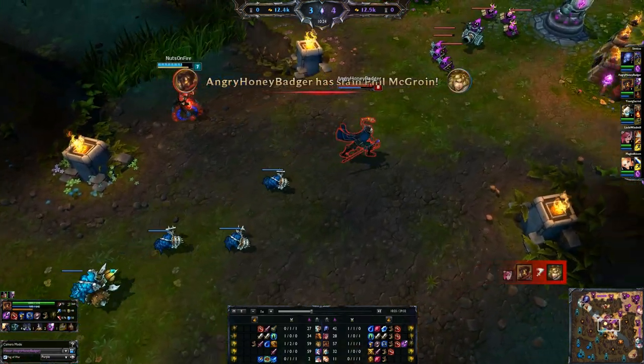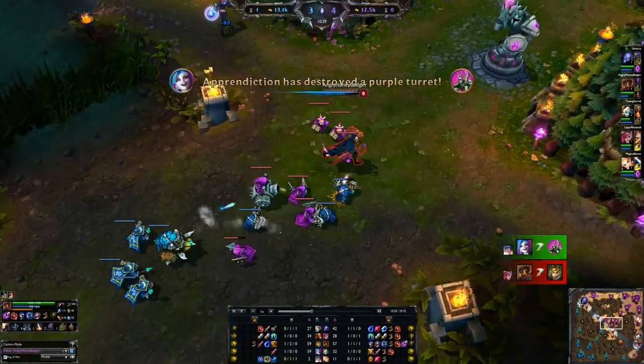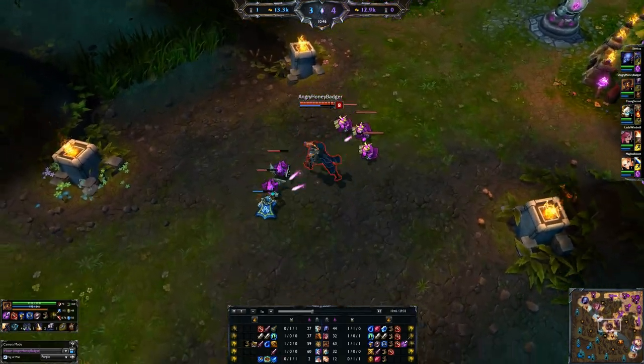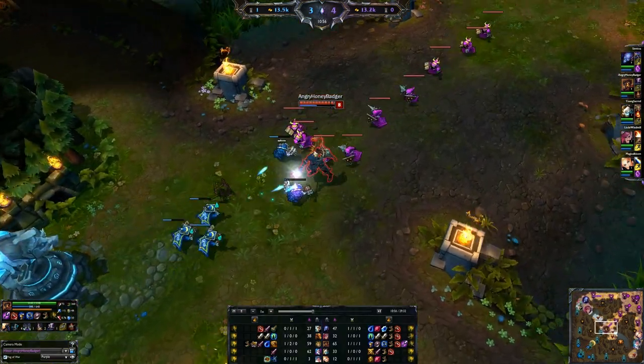We're going to do a little flash, ignite, Chaos Storm, kill off the Ezreal. Back quick — that Siphon Power, when you augment it, you gain 30% movement speed when you use it for 2.5 seconds — the same duration as your shield.